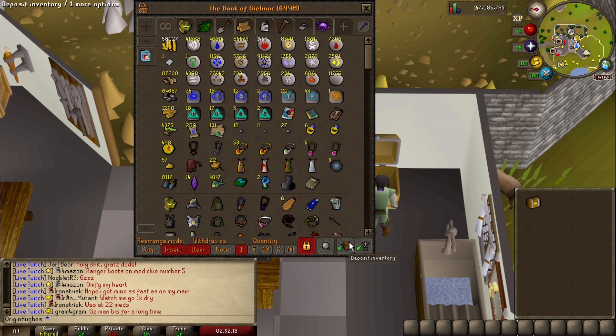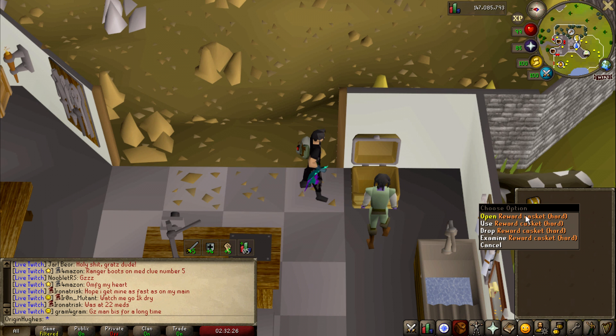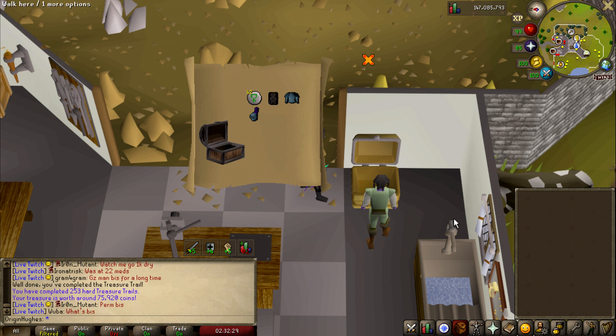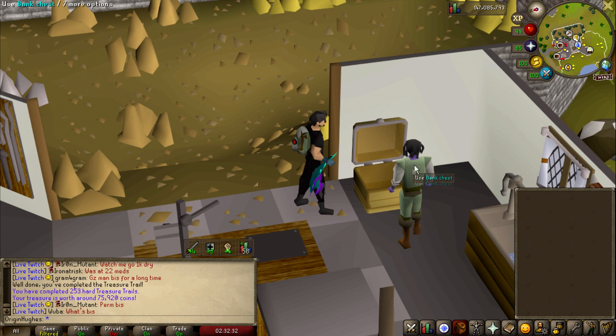We are back with a clue scroll casket — we got this whilst doing our Drake's task a little while ago. We've done a couple of tasks since then, however I completely forgot this was in my bank. Let's open up the hard casket and see what we're getting today. A measly 75k — not great. However, we are going to head over onto the Ironman for a little bit and maybe treat ourselves to some Wintertodt.